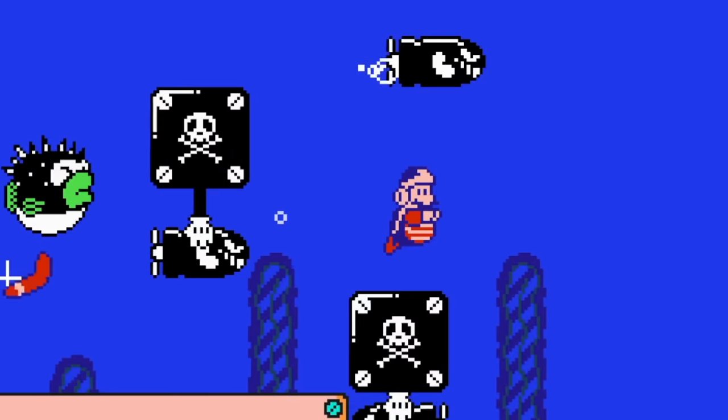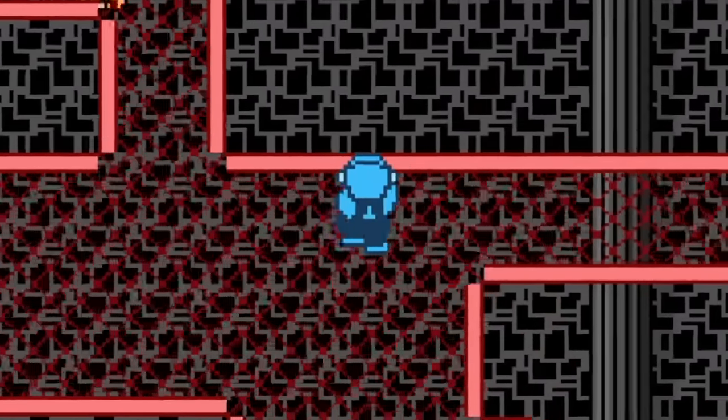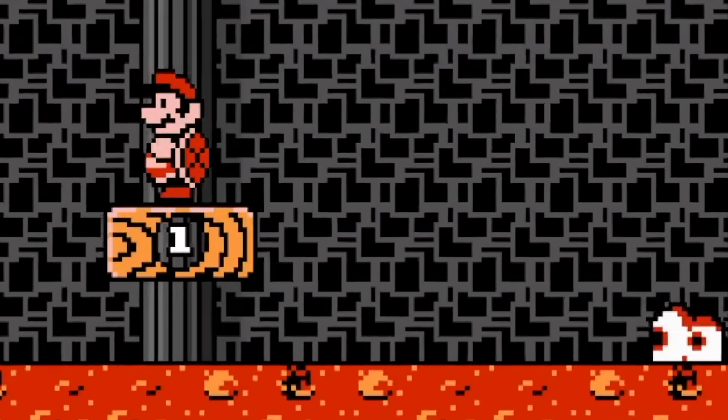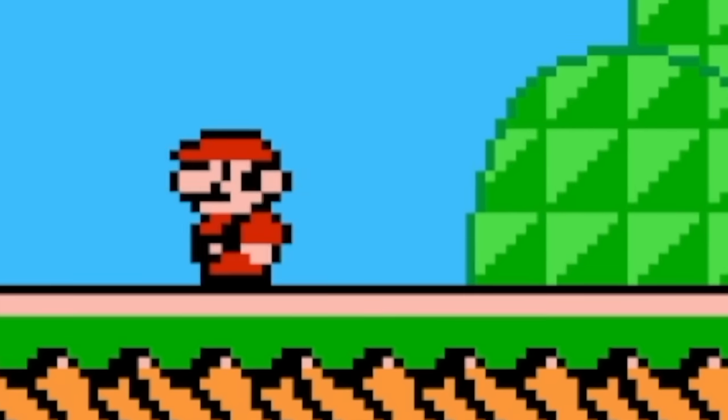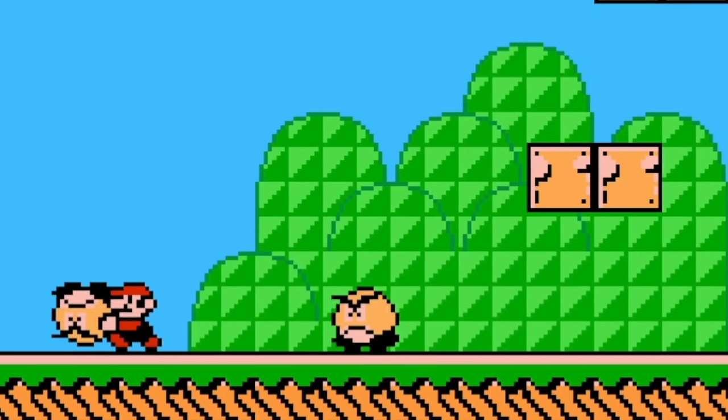Hey everyone, it's Darby from BalooTouchaGames. Today we're looking at what if Super Mario Brothers 3 had new enemies. So to do this we'll be playing Super Mario 4 Hugadores. First up we have the Galoomba, which wasn't in Mario 3 — it was in Mario World.